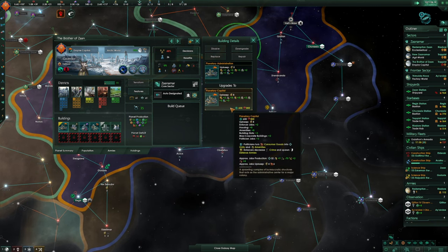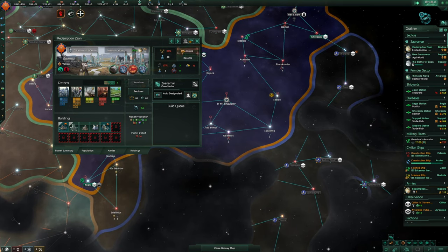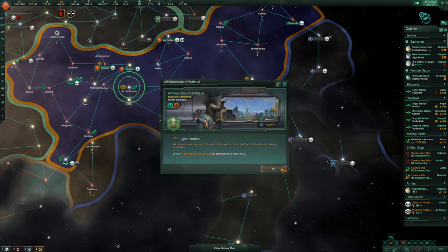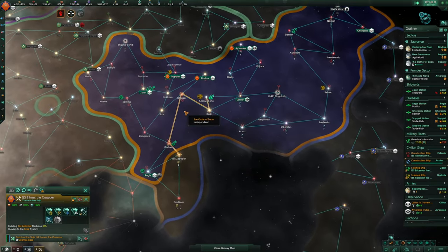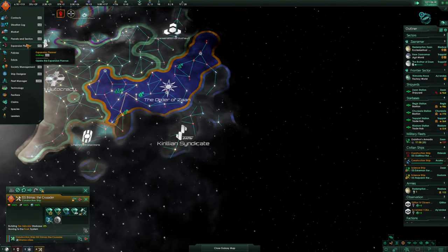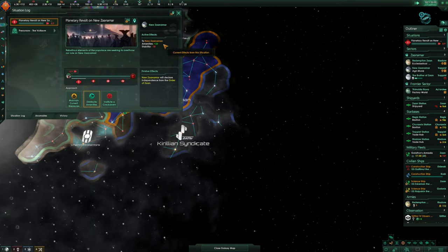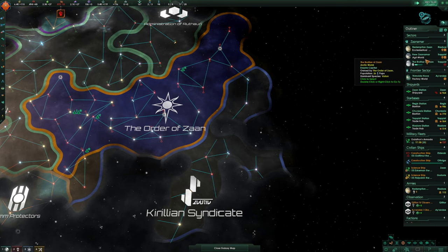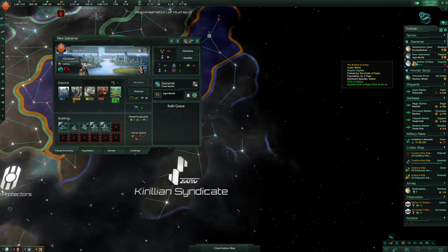Let's try and do that on Redemption's Zahn as well. We've got open borders — that's absolutely fine. Is there anything else? We want to come and build down here. The research just seems to be taking ages in this playthrough. Just distribute some amenities, it'll go down straight away. New Zanamar is so unhappy — poor guys. There's so many jobs available in all our worlds.